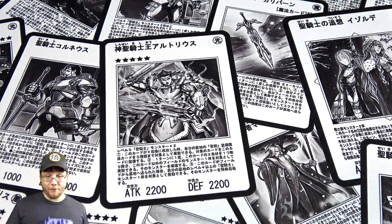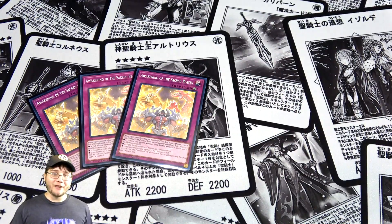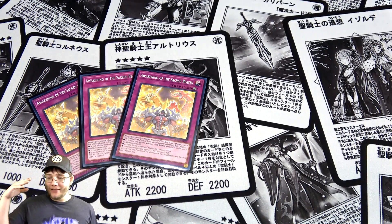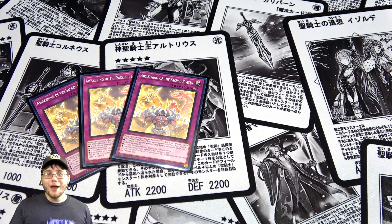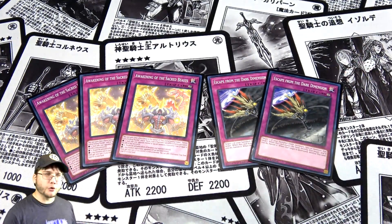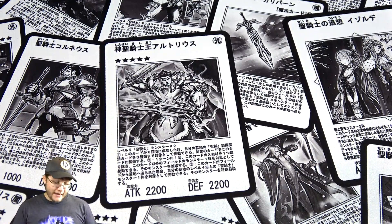My favorite trap card in the structure deck is three Awakening of the Sacred Beasts. With Sacred Beasts on the field, you gain life points every time your opponent summons a monster, you can negate your opponent's monster effects, your opponent's monsters get banished, and you can search for continuous trap cards. The more Sacred Beasts you have out, the more effects you unlock. I'm also running two Escape from the Dark Dimension — it's basically Monster Reborn here since you'll be banishing many monsters. It's also a continuous trap, which synergizes with Uria.